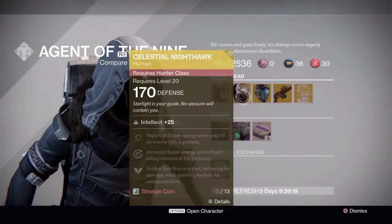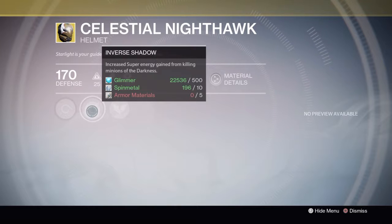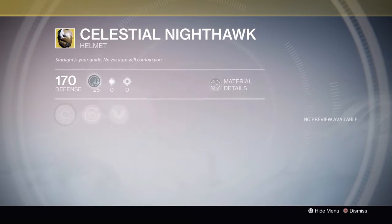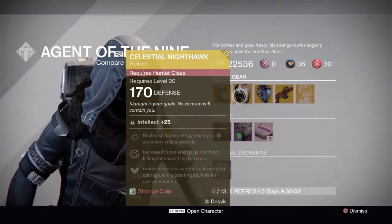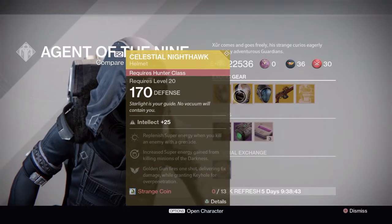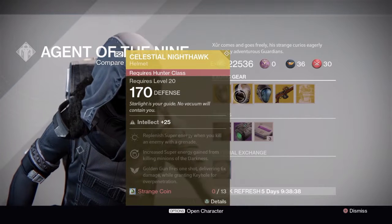This is called the Celestial Nighthawk and it's for the Hunter. It has Ashes to Asset, which replenishes super energy when you kill an enemy with a grenade; Inverse Shadow, which increases super energy from killing minions of the Darkness; and Big Game — Golden Gun fires one shot delivering six times the damage while granting Keyhole for over-penetration. It has 25 Intellect and 170 defense, so if you're looking to get your light level up quickly, you might as well pick this up.